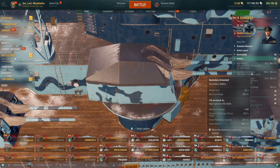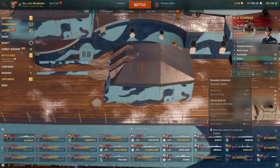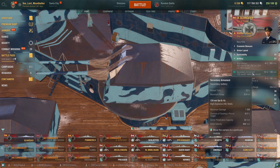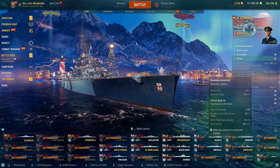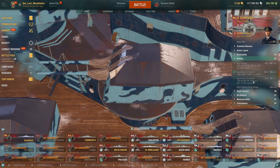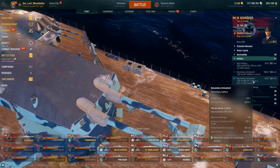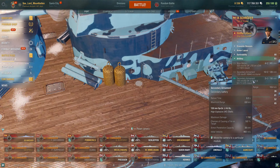Her secondaries: she has 20 of these 128mm secondaries per side, and again, these are the good secondaries — the good 128s — that pen 32mm of armor. With the build I have on them, I have 3.2 seconds as their maximum reload time and 8.8 kilometers as their maximum range. All I have on this right now is the secondary flag. They have a maximum damage of 1,500, 6% chance of causing a fire per shell, 32mm of HE pen, and 900 meters per second initial muzzle velocity. Her 150s: you get 3 of these triple-gun 150s, which reload in 6.3 seconds, maximum range of 8.8 kilometers, maximum damage of 1,700, and a 9% chance of causing a fire per shell, and 38mm of pen with 960 meters per second initial muzzle velocity.